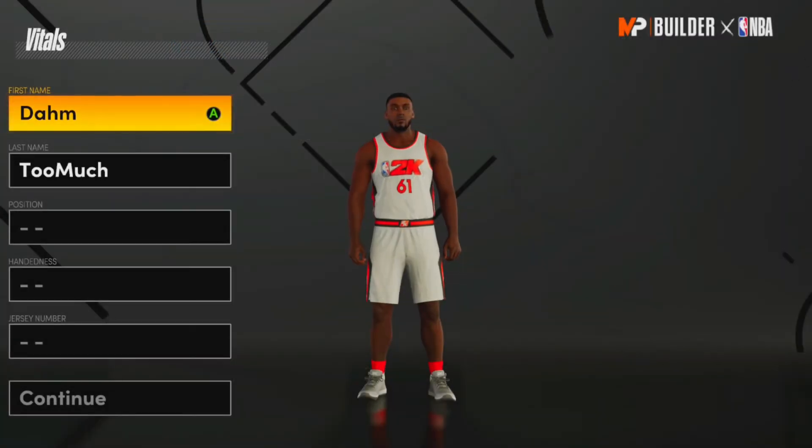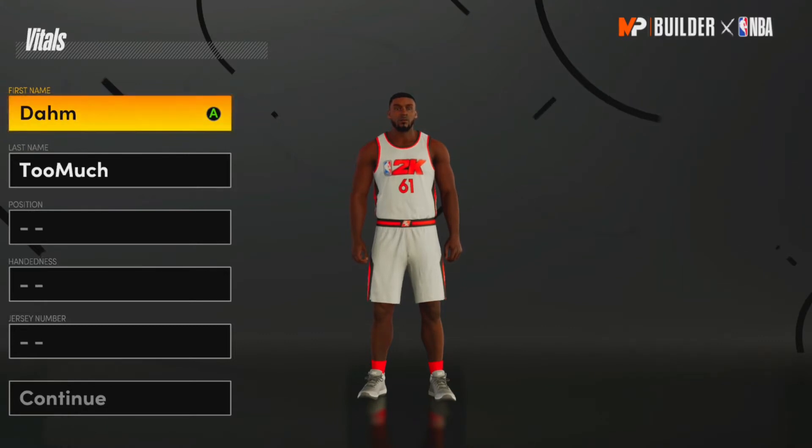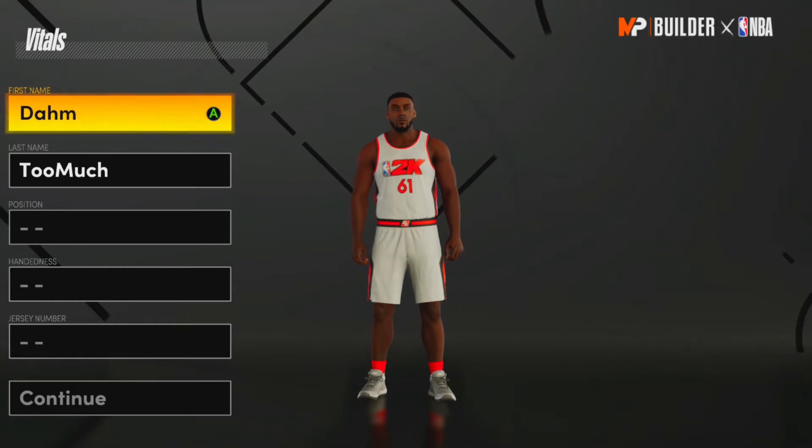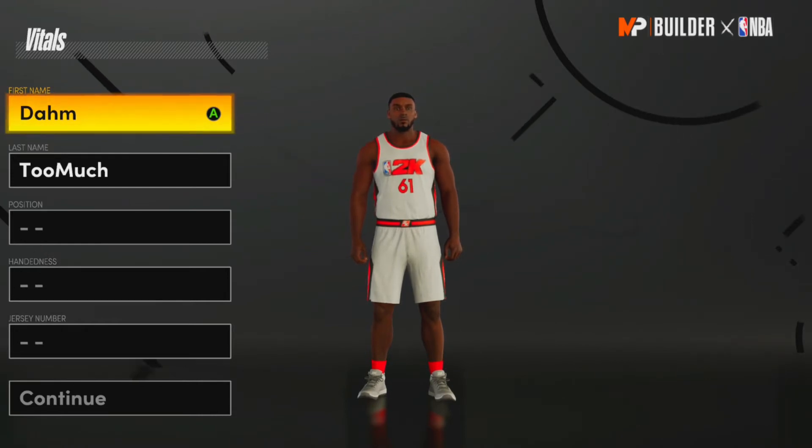What's good YouTube, it's Dom2Muts and I'm back with another build video. Today we have the Kevin Durant build, which is honestly one of the toughest builds in this game because of how tall he is, how good his ball handling is, and he's not that slow — he can really do everything at a high level on the court.